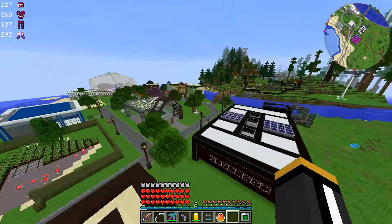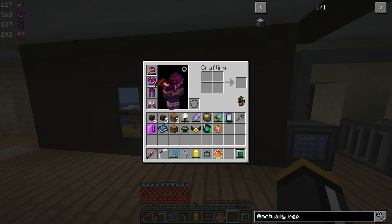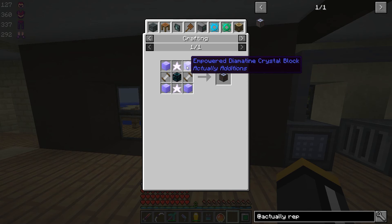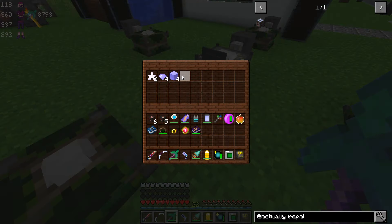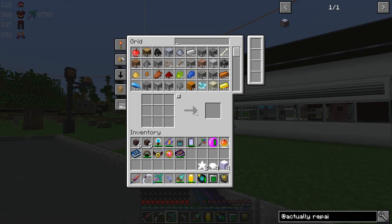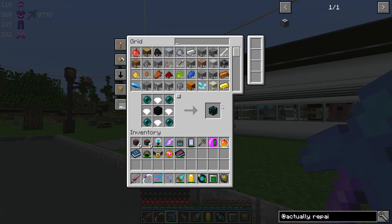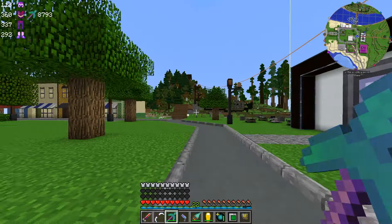There's one more thing I want to make today, and that is the item repairer. Oh boy — we're going to need 40 diamonds for this. Here we go. I did a little resource gathering with some of my new mining tools, so we've got everything we need now — or we should. Here's our ender casing and our item repairer — hooray!